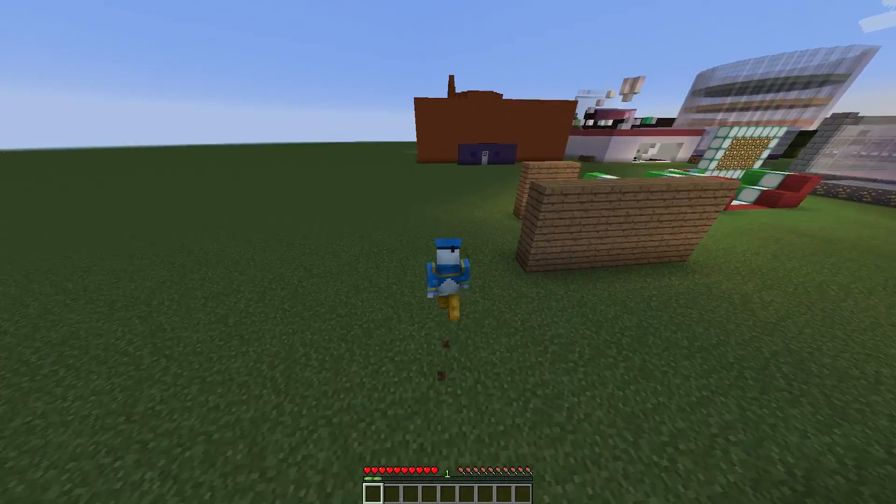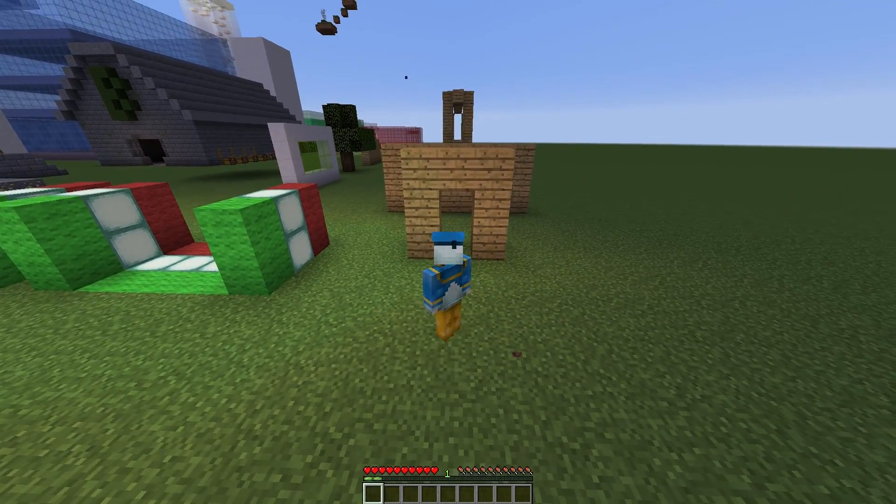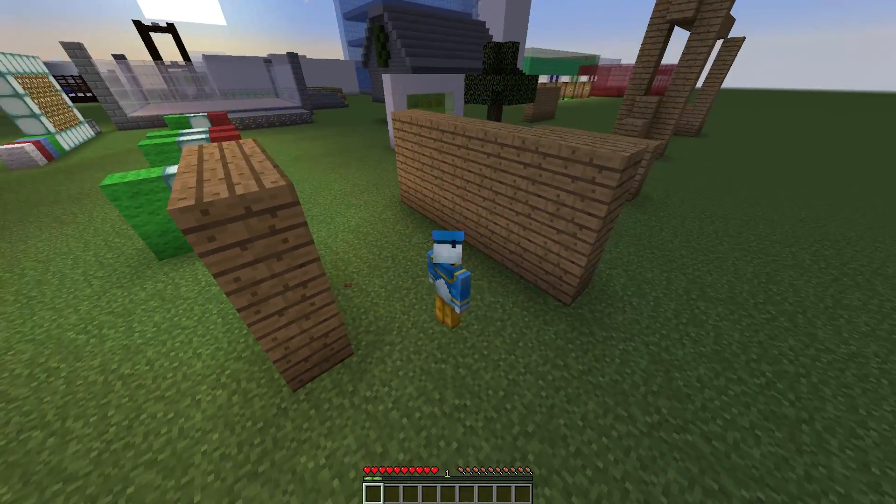This plugin adds four new features: you can crawl, you can wall kick, you can roof hang, and you can slide.